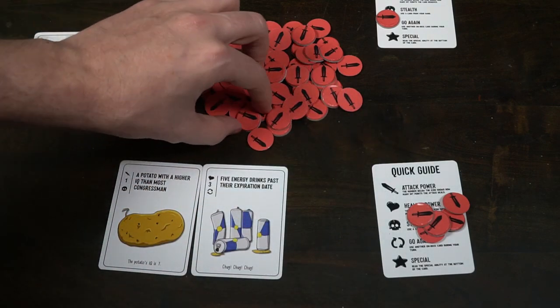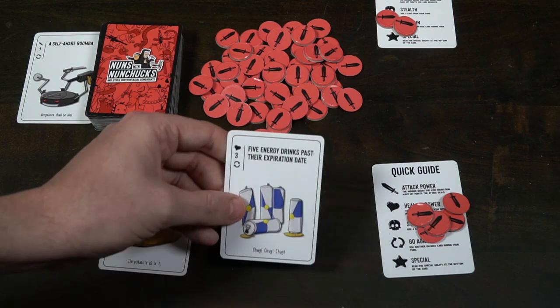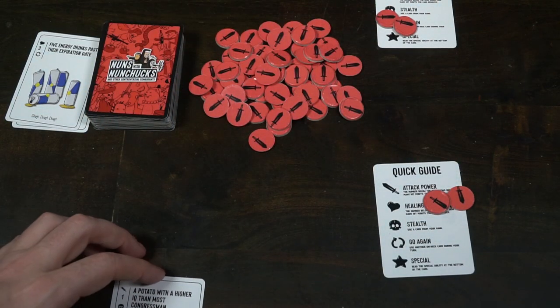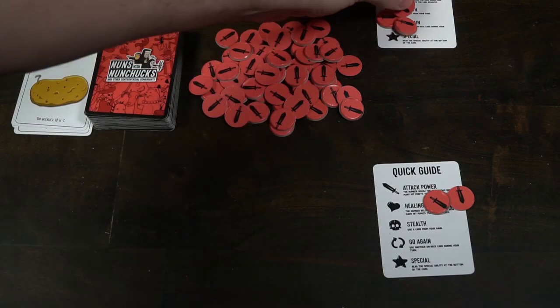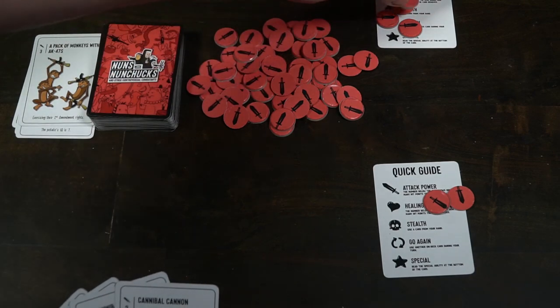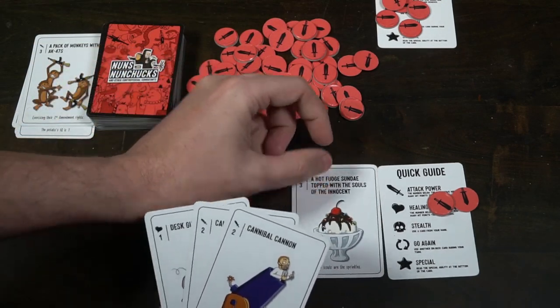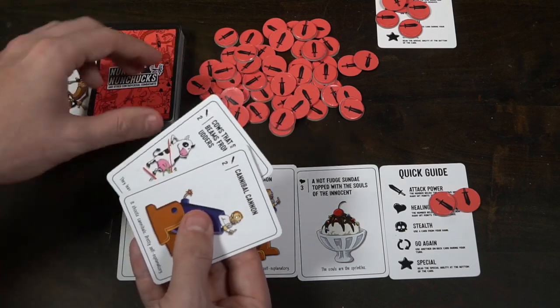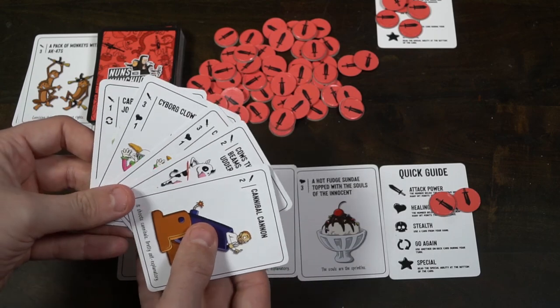Let me show you. I can play these five energy drinks past their bedtime — say I've got some damage on me — and heal three health. Then it has a go-again symbol, letting me play another card on my field, like the intern whose name everyone forgets. That has a stealth symbol, so I play a card from my hand — a toddler juiced up on multivitamins — which lets me double the attack and healing for the next card I use. I could then play a supreme court justice who has chainsaw hands for two more damage and another go-again. So I could play the prison yard magician, steal a card from an opponent's deck into my hand, and now I have no cards left and no more go-agains.